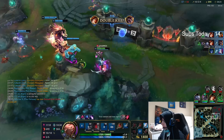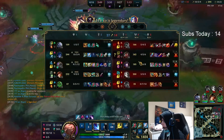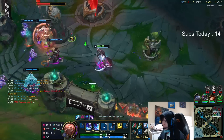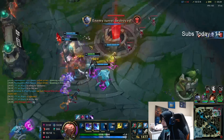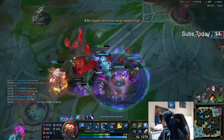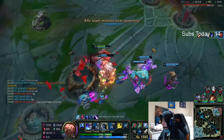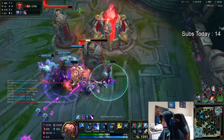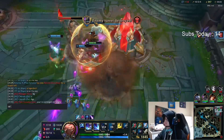Smite right before — you guys want to know why I do that? In case they have Stopwatch or heal. That way I can guarantee to kill them because she wouldn't think she'd die there. But if I smite her, I can get her low enough for the Dark Harvest threshold, and I get the ult plus Dark Harvest. The W out-ranged my Q auto — yes, that'll work.